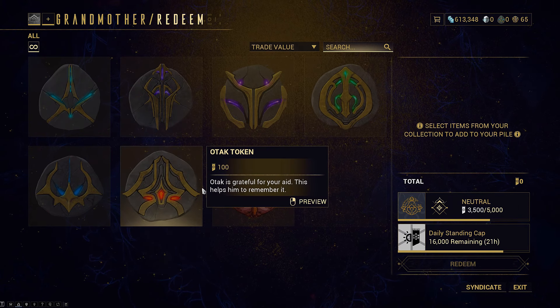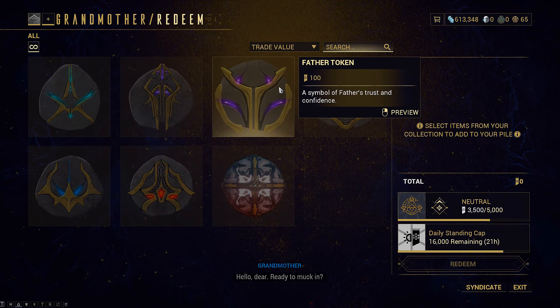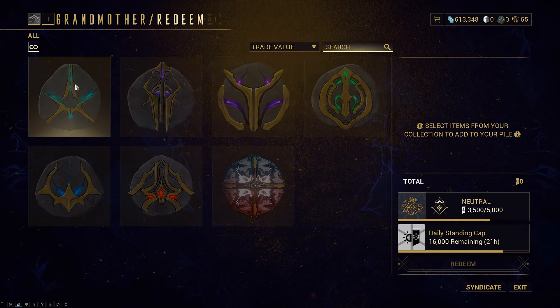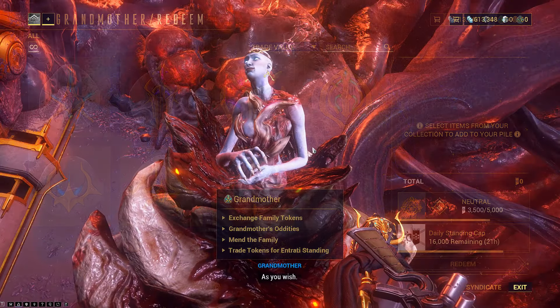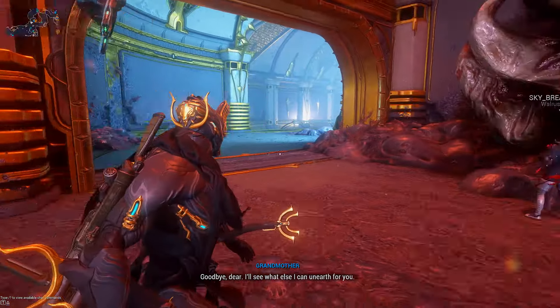If you're somebody who doesn't play the game obsessively, just doing Mother bounties over and over and getting resources to trade in for Father tokens should do you pretty well. But if you want to grind it all out, do all of it and trade them all in as much as possible. That's how you increase your standing in Deimos. Hope you enjoyed the video and I'll see you next time.